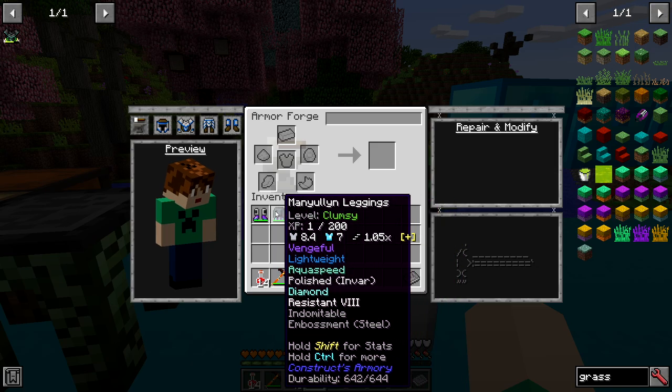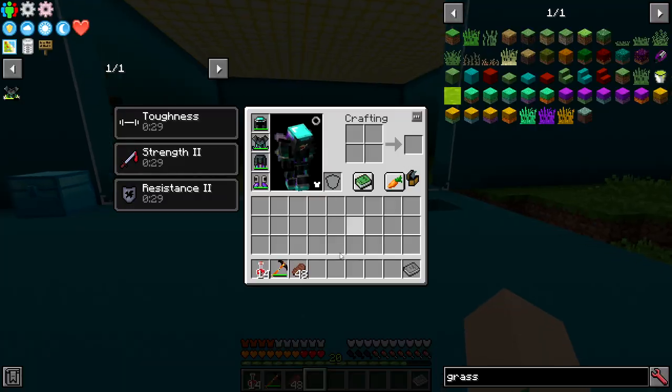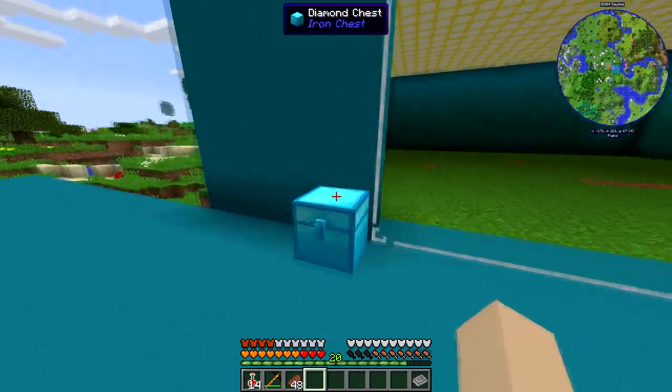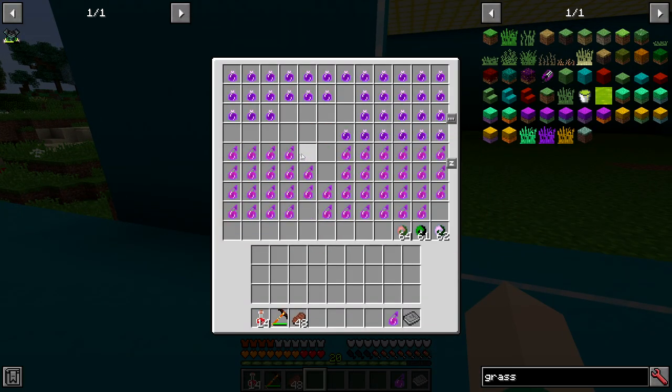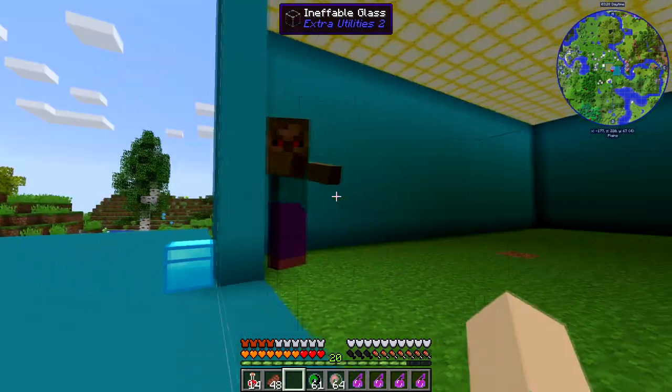We've got all four pieces with steel embossment — you can see that at the bottom. Now if we put this on, we've got even more armor. So hopefully you can see that — four extra armor, still the 10 toughness. Let's go ahead and hop in and mess around with our armor a little bit.